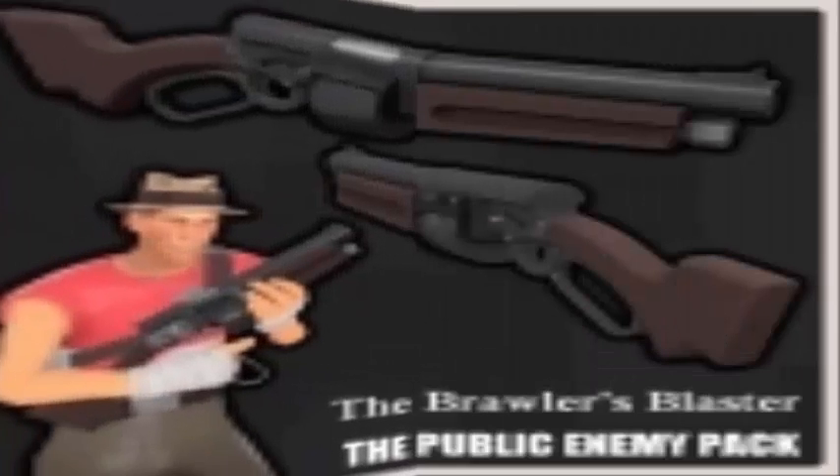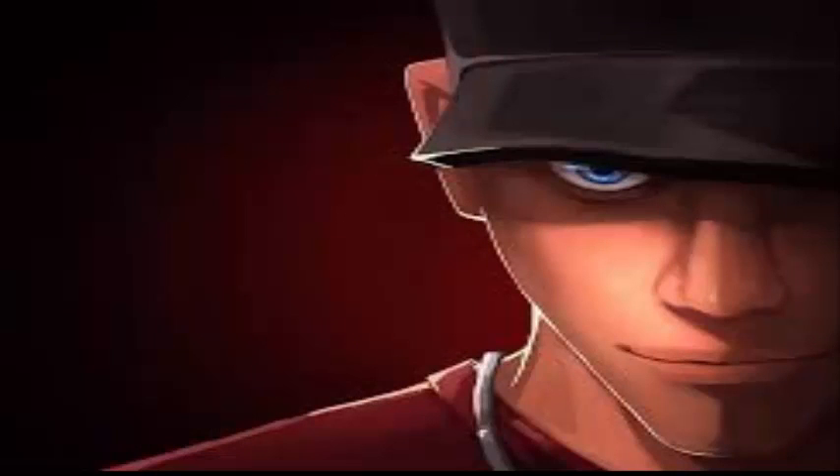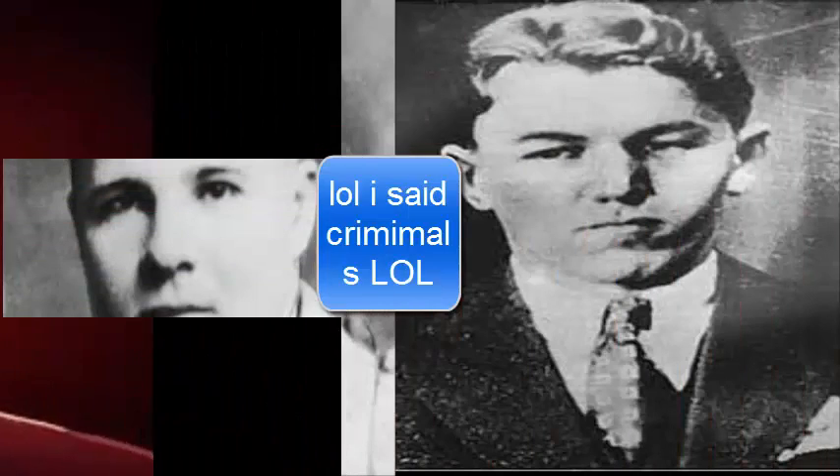Number 9: There are two Scout weapons — one is named the Pretty Boy's Pocket Pistol and the other is called the Baby Face's Blaster. These are a reference to famous criminals from the 1930s, who were nicknamed George 'Baby Face' Nelson and Charles 'Pretty Boy' Floyd.